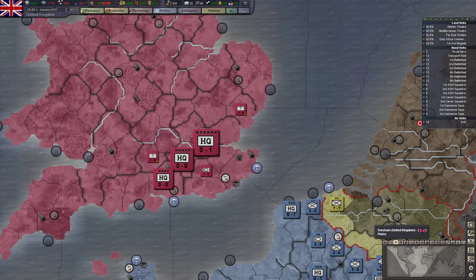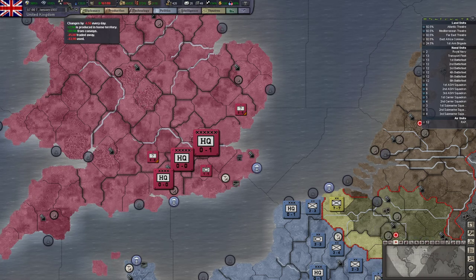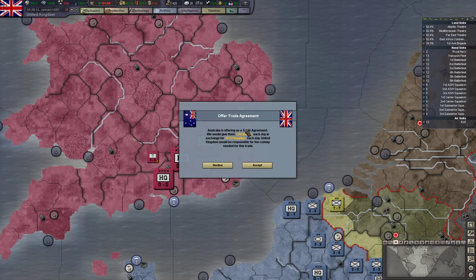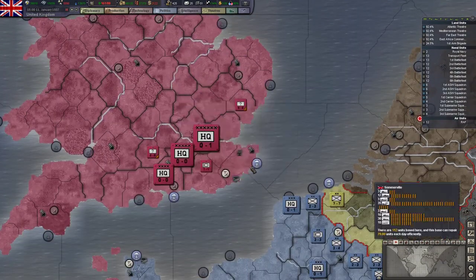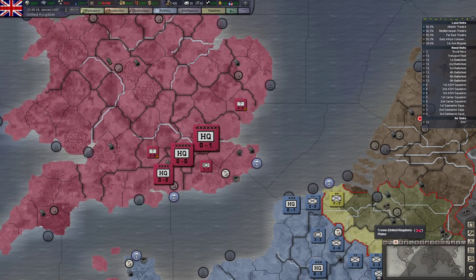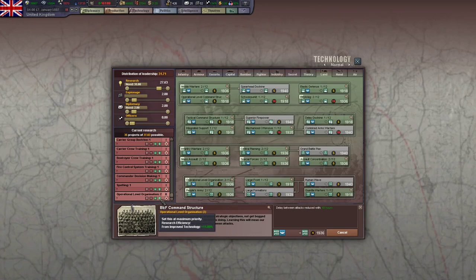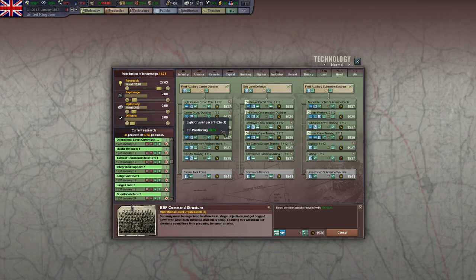Let's unpause and try and get through 1937. We're still in the negative for rares — I'm not too worried about that, we might be being a bit aggressive with selling them. Doctrines are starting to finish up. Just put those land doctrines back up. I've also got naval doctrines in place. These are really important for Britain, even if we're not going to be building modern ships. I want to keep a lot of these up to date. The destroyer positioning is probably the most important for sinking subs, and spotting as well.